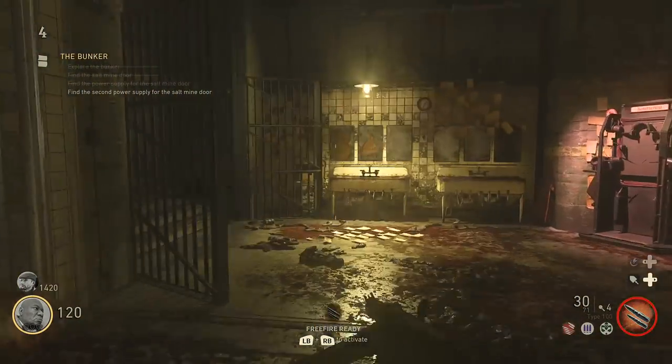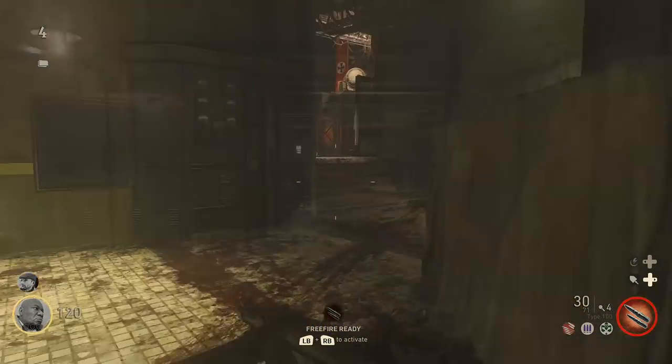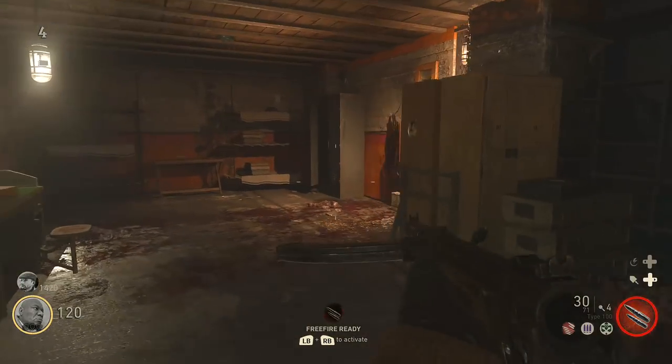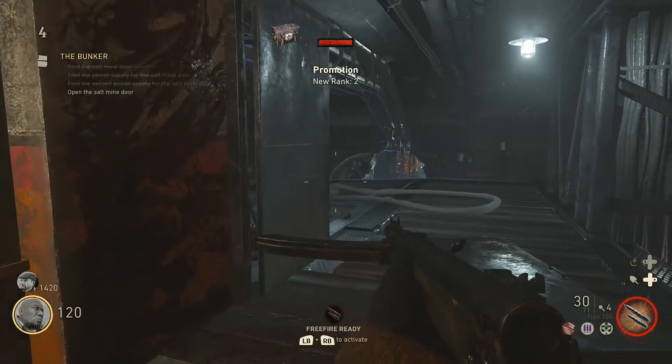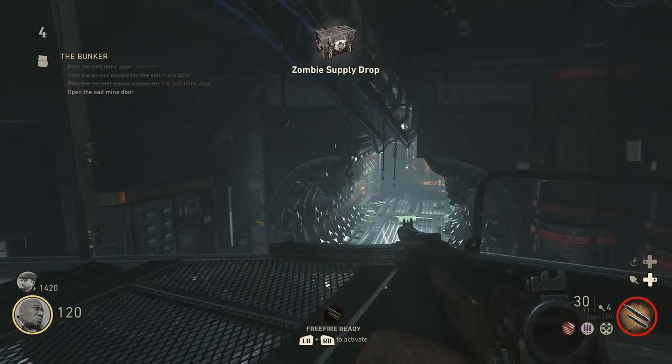Now inside each one of these rooms is a small fuse box, and you'll need to interact with both of them in a limited amount of time. Once you activate the first one, a timer starts and you have to activate the second one before that timer ends. Find one fuse box in the morgue and one fuse box in the laboratory.